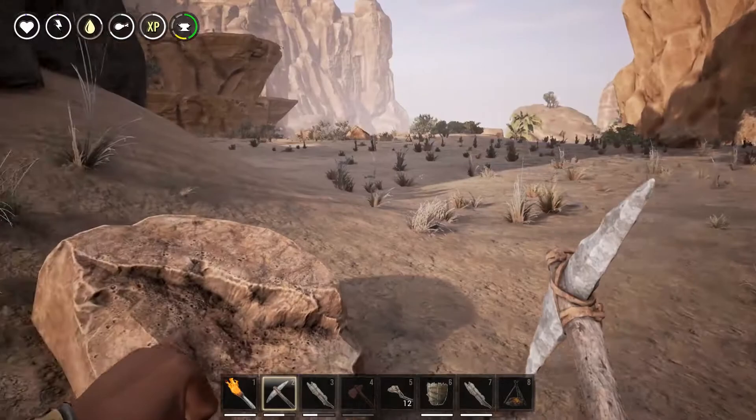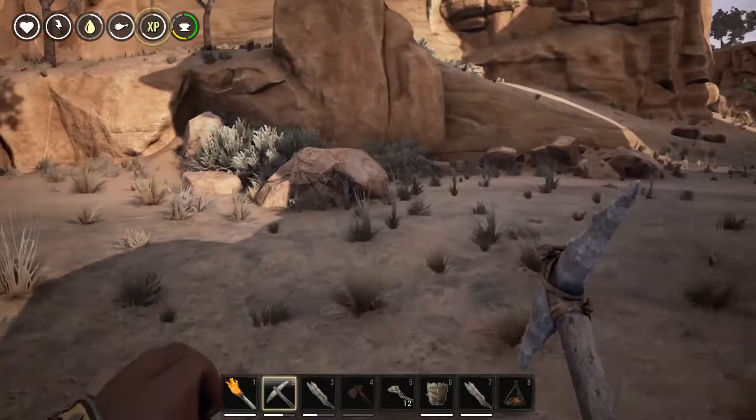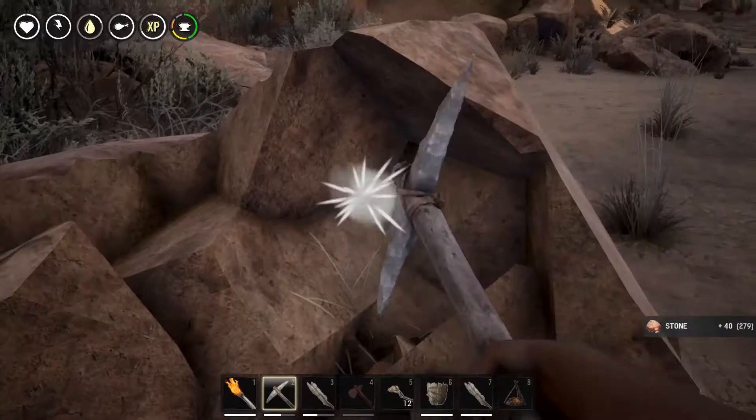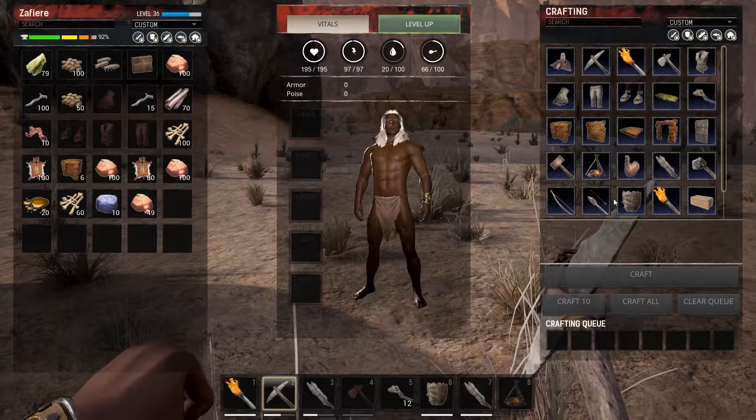Encumbrance — we're gonna go with that first, because my stamina and health are all jacked up, but really I just want to play the game and have fun. I don't want to be dying every five seconds. I don't know if it's like vanilla ARK where you die a lot.